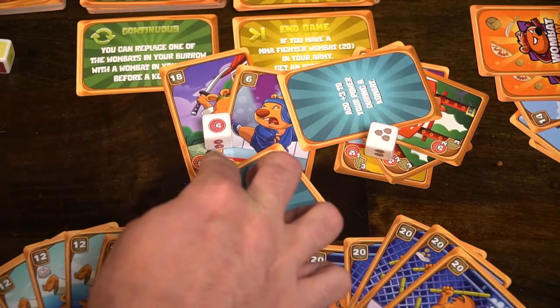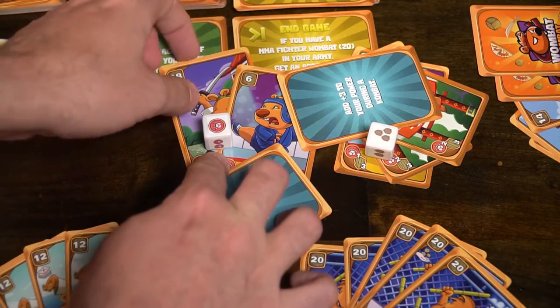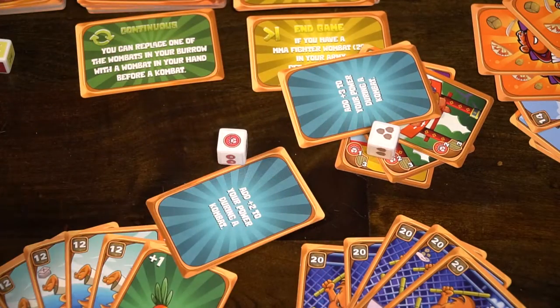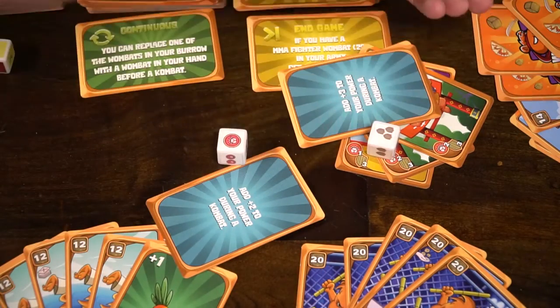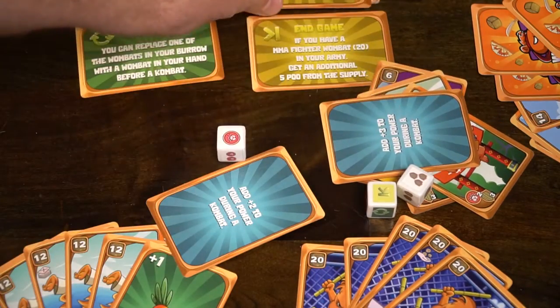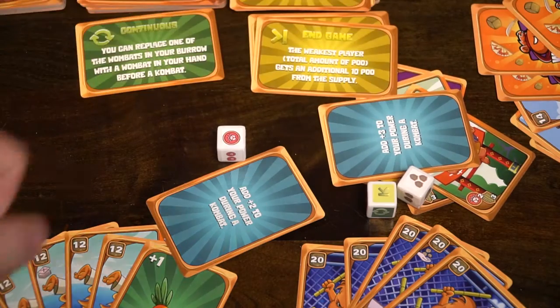If you win combat, you can punish, kidnap, and spare your opponents. You give one of the three cards back to them, take one for yourself, make them lose victory points for one, and as a reward you can take three poo from an opponent if they have at least three. You already start with ten so most likely they will. Combat is something you do when you can't or don't want to play a set or predator — it's a way to generate points.